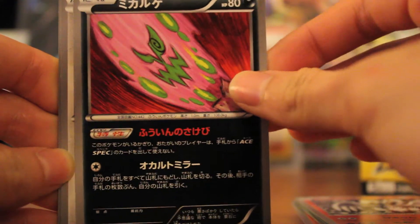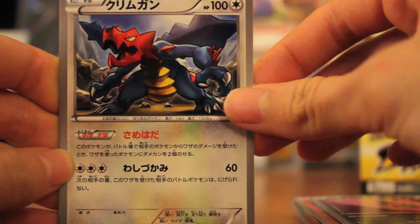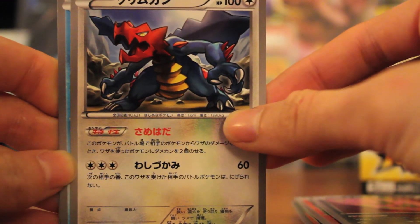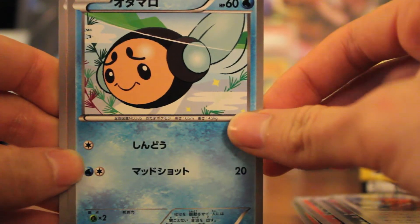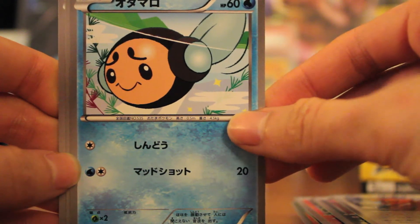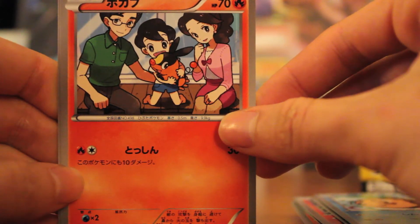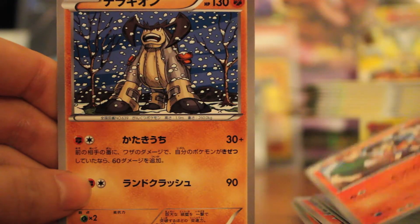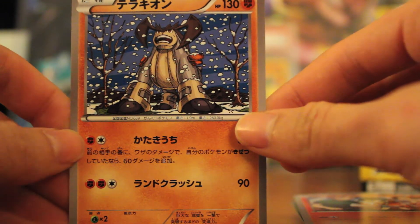Mienshao. Spirit Tomb — well, definitely not that name. Krookodile, Dragonair. This is Oshawott. Timburr. And Tepig — oh yes! We didn't have that one yet. Love it, awesome. We didn't have this one yet, guys!